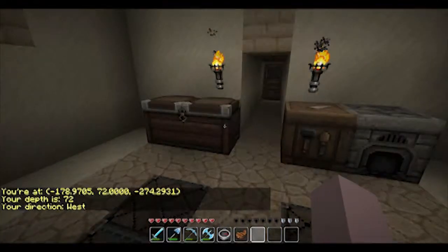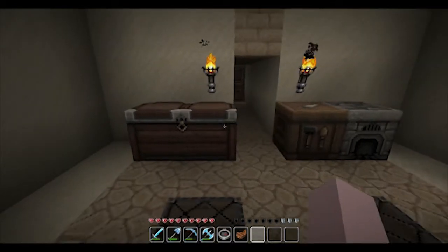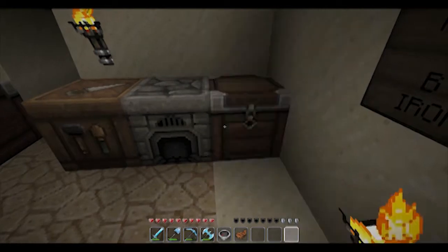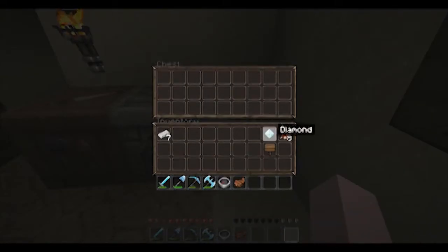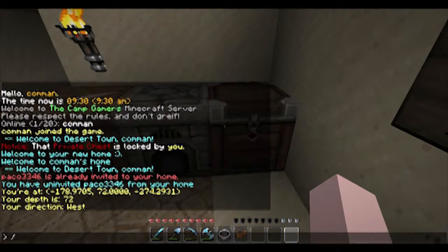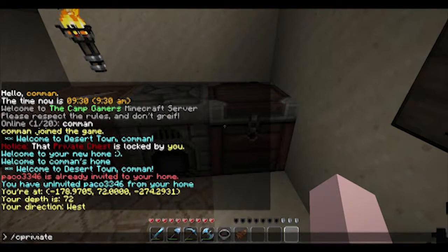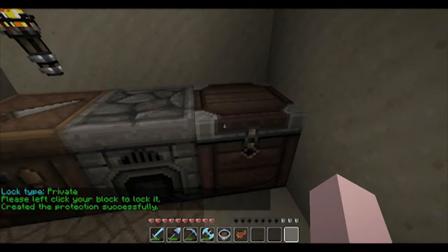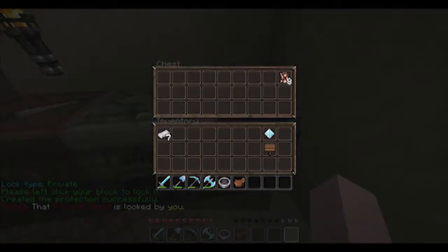One other great nifty feature we have here is an entire economy. So when you have supplies and ill-gotten gain, you'll want to put it somewhere safe. Let's go ahead and put out a chest. Normally if you put out a chest, anybody can open it and put stuff in or out of it — but we don't want that to happen. We've worked hard for this leather. So what we're going to do is use another server command: /c private. It's going to say left click the block to lock it. You go up to your chest and left click it, and it says created the protection successfully. Now it says this private chest is locked by you, so only you or a server admin can now get into this chest.